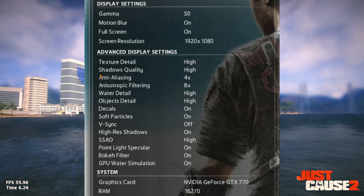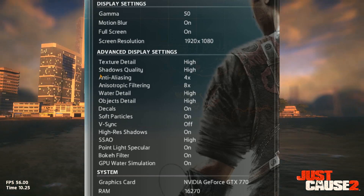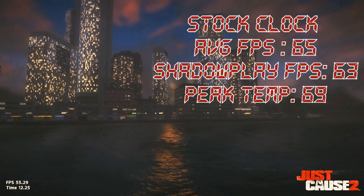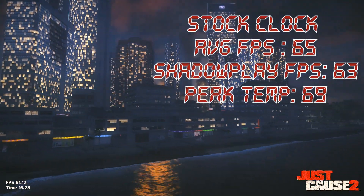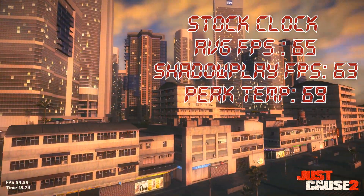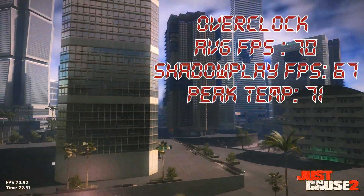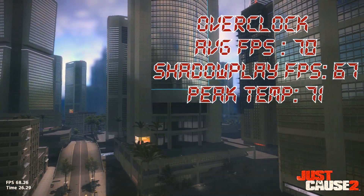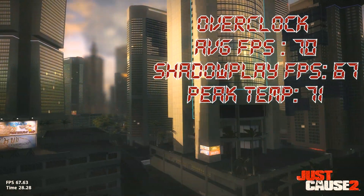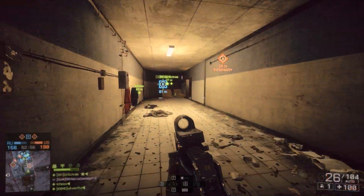I left everything on high — this is the most demanding built-in benchmark in Just Cause 2. On stock clocks, I got 65 FPS on average, dropping to 63 FPS while recording with ShadowPlay, with a peak temperature of 69°C. On the overclock, we got 70 FPS on average, dropping to 67 FPS with ShadowPlay, hitting a top temperature of 71°C.